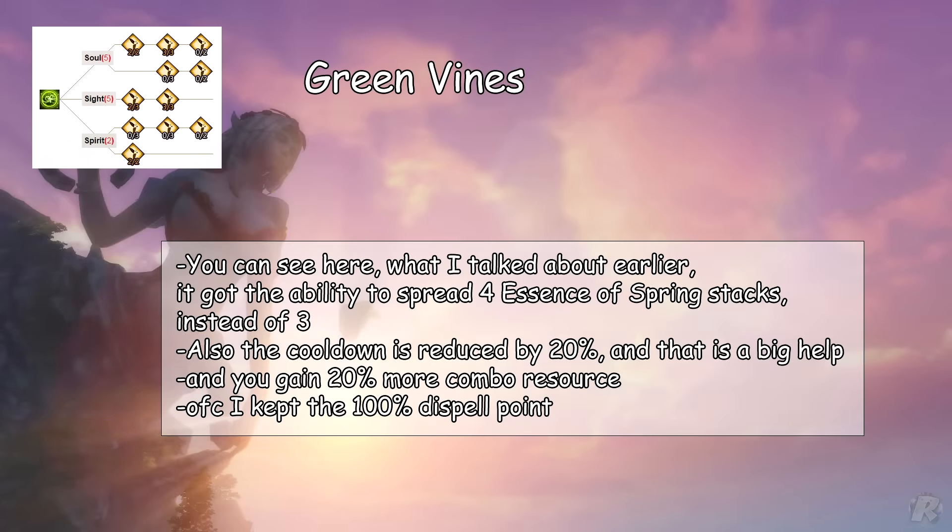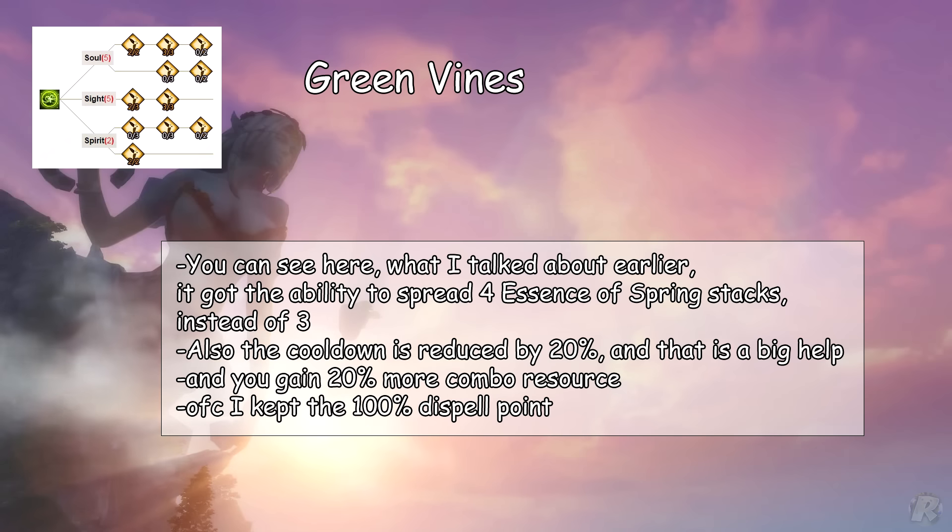Green Vines — you can see here what I talked about earlier. It now has the ability to spread 4 Essence of Spring stacks instead of 3. Also the cooldown is reduced by 20%, which is a big help, and you gain 20% more combo resource. Of course, I kept the 100% heal point as well.